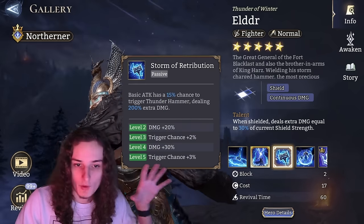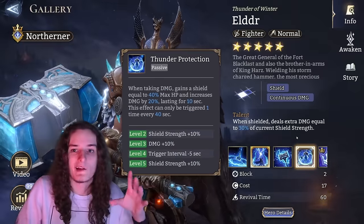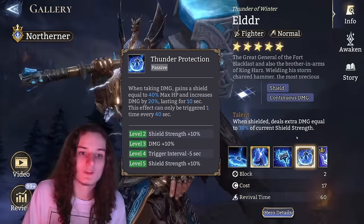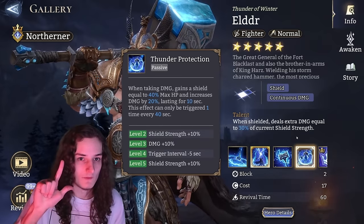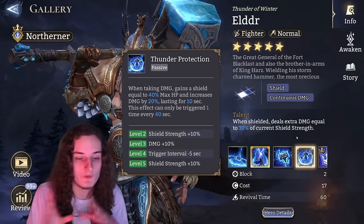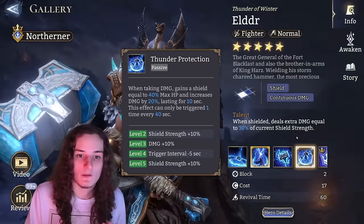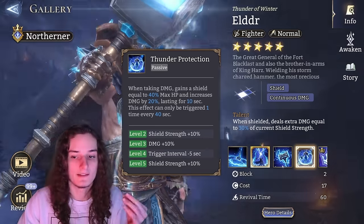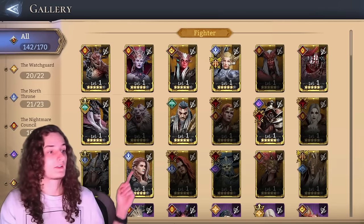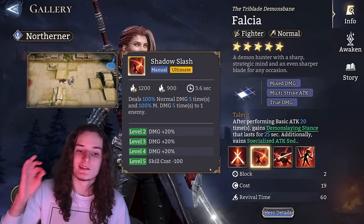For Elder, level 3 ultimate is a good stopping point, and hitting it with dust is ideal. Elder is a weird character between tankiness and dealing hard hits. If you have Adea and Faixia and want to use him for gate boss, you can consider maxing him out with skill crystals. But there's no clear power spike that makes him a priority — if you don't plan to push high gate boss scores with that lineup, dust investment is perfectly fine.